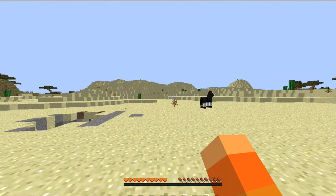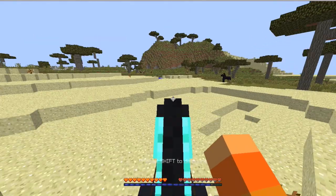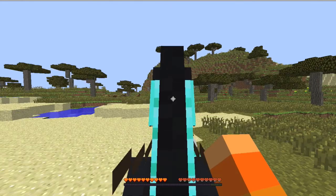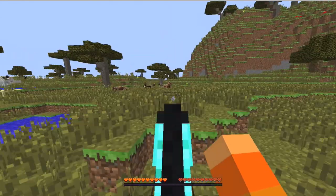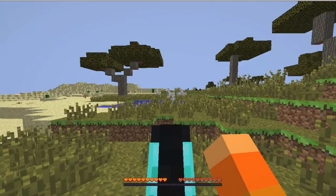I'll teach you how to tame more different animals if you want me to. I've seen horses in survival worlds when I play by myself. There are so many horses — you can find horses in the savannah. It would be better here. Look at those white horses, don't they look nice?